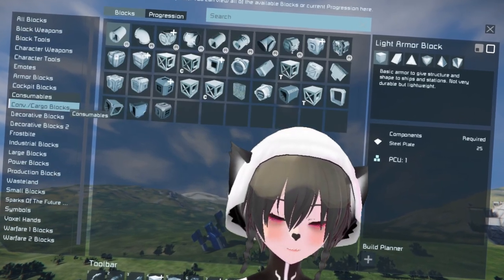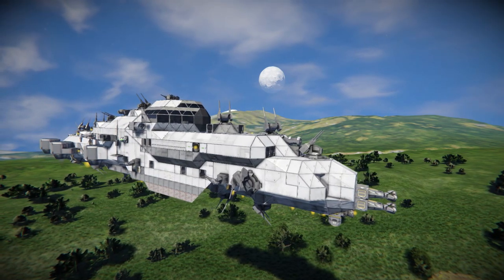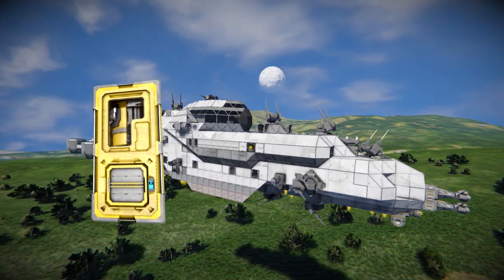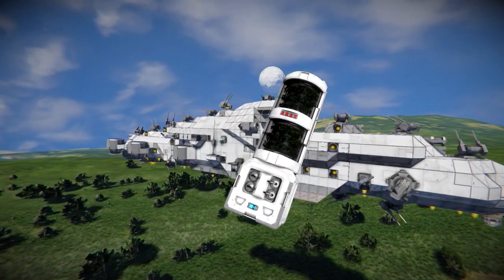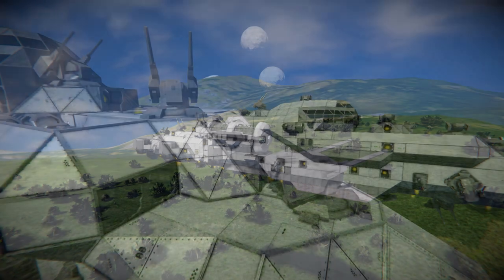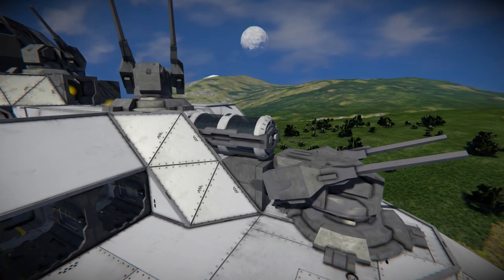But there are hundreds of components in Space Engineers, so how can you tell which ones are expendable and which ones are not? To answer that, ask these two questions when designing your ship: Does this component increase the ship's combat effectiveness? And is this component necessary to repair the ship after combat? Anything that does not meet those two criteria is probably expendable and can even be used as armor.